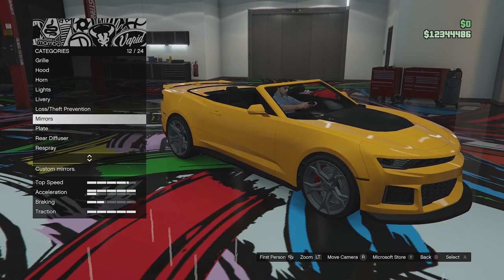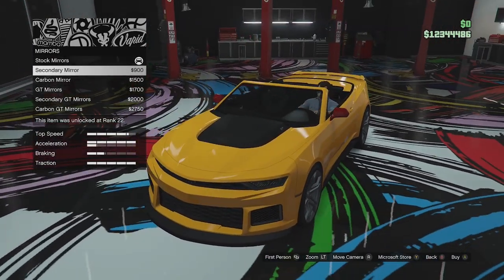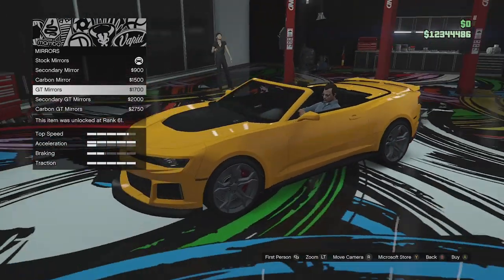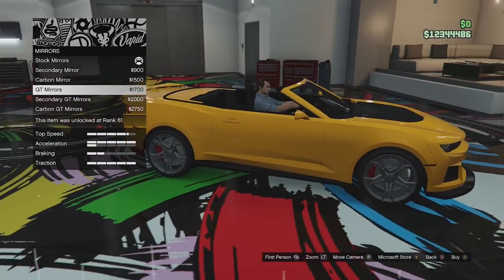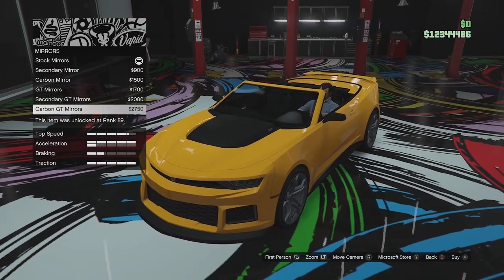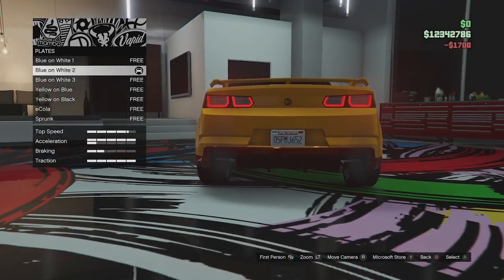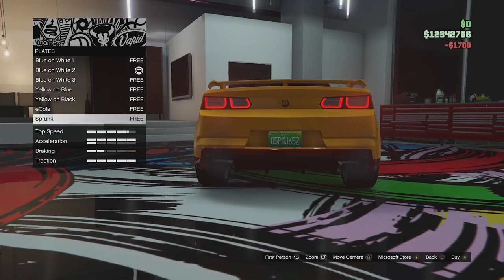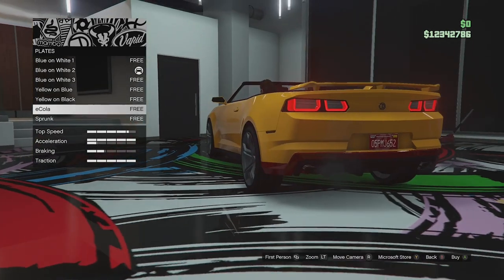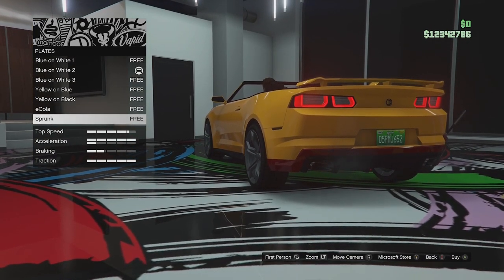Mirror options: stock mirrors available in secondary and carbon, and GT mirrors which look more like actual Camaro mirrors — also in secondary and carbon. I actually like those a lot more, so we're going with those in primary. For plates, we can now get green and red plates — Sprunk and Ecola license plates, which is quite cool.